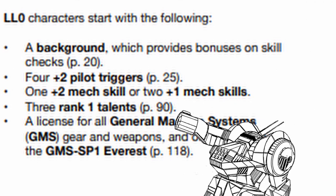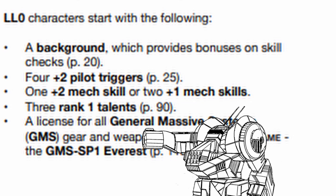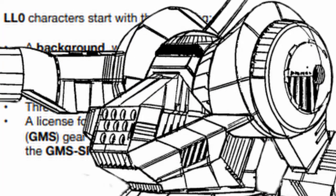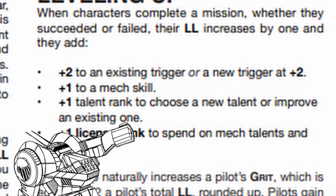Also, at level 0 you can only get rank 1 in a talent, so you cannot put 2 points into the same talent yet. Like mech skill, when you level up you also get 1 talent point that you can put anywhere.